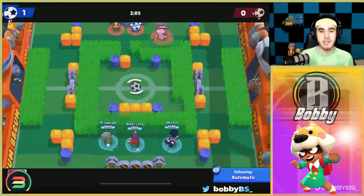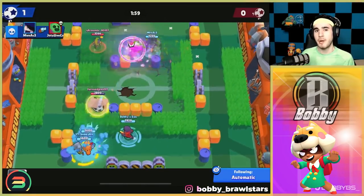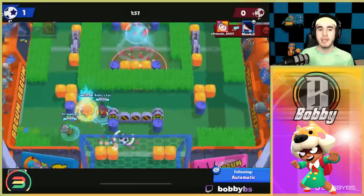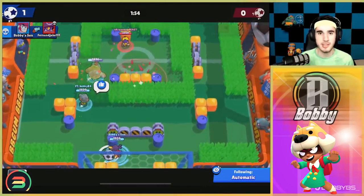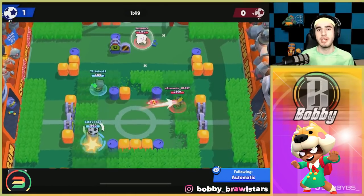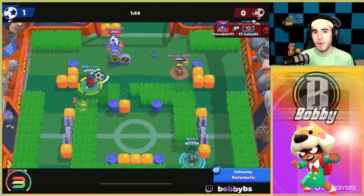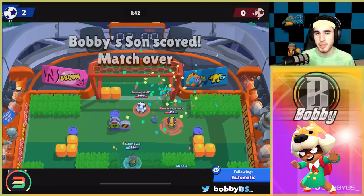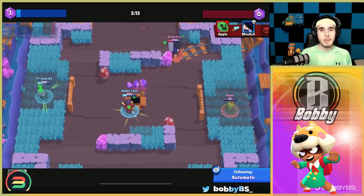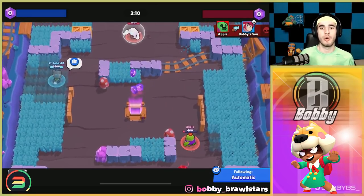You can play Brawl Ball pretty easily with just about any comp, and you can play gem grab on just about any map. The star powers and gadgets you want: stun and Hyper Bear for siege or heist, but if you're playing gem grab or Brawl Ball, use the healing bear star power with the shield gadget instead of the stun gadget.